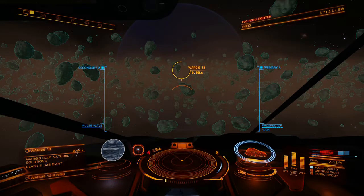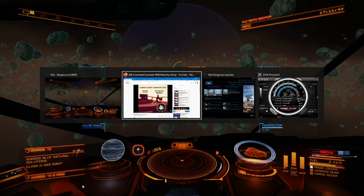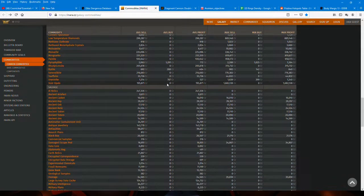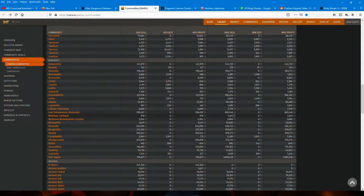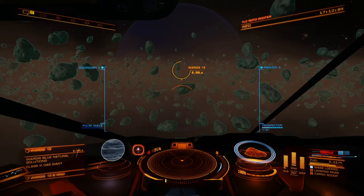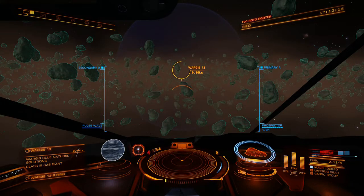This spot I'm in here is actually an overlap between a Benitoite hot spot and a Serendibite hot spot - not that I expect any advantage from that. I basically went to the market and looked up a few things with high prices, and the ones with the highest prices all tend to be core minerals and metals. Then I looked up where you can find them - supposedly in rocky rings, so that's where I am.